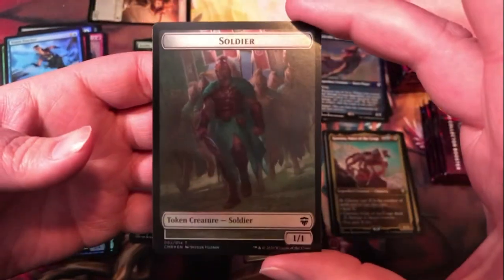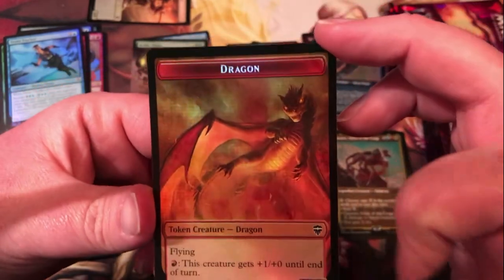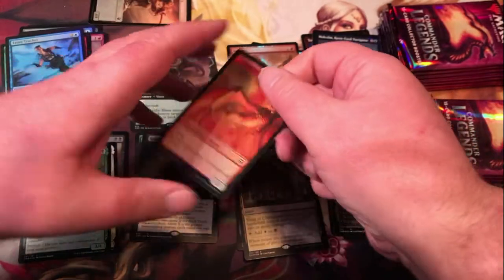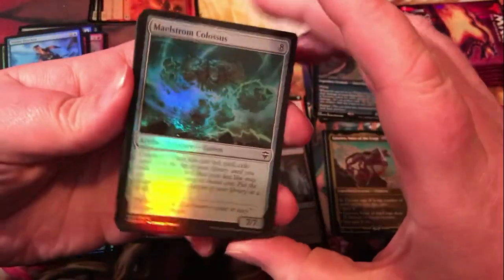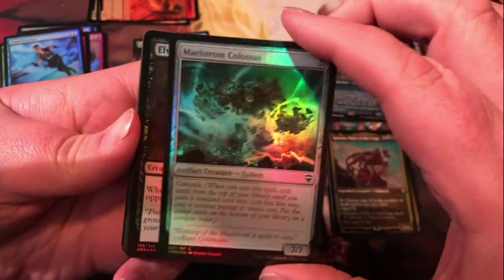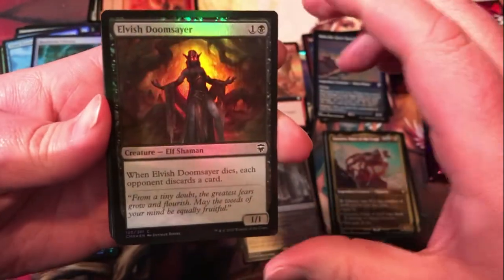We've got a Soldier token on one side and a nice-looking Dragon on the other side.